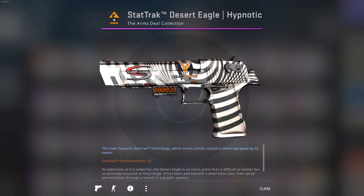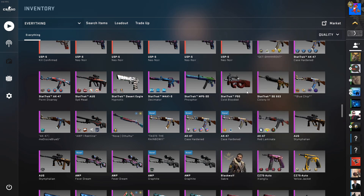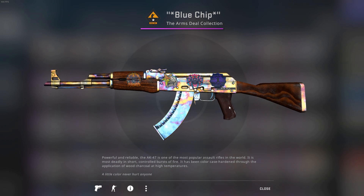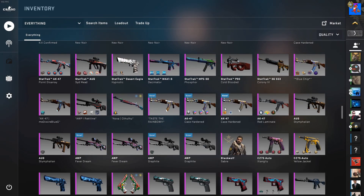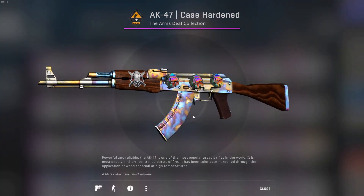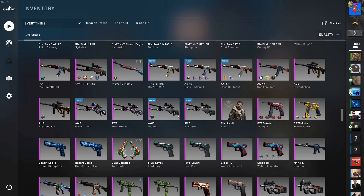Desert Eagle Hypnotic Factory New — has a Complexity Holo and a Clan Mystic Normal from Kato 2014. More random skins — Well Worn and some AK Case Hardens, Battle Scarred AK Case Hardens, and three Field Tested AK Case Hardens. No rare patterns on those either. Some other random Classified skins and AWP Graphite.